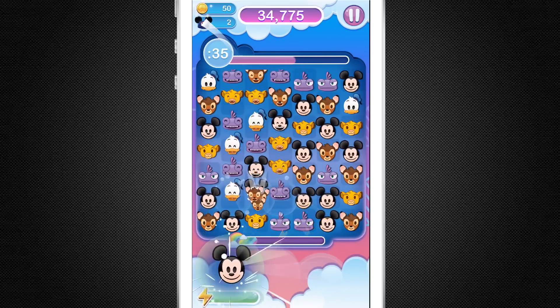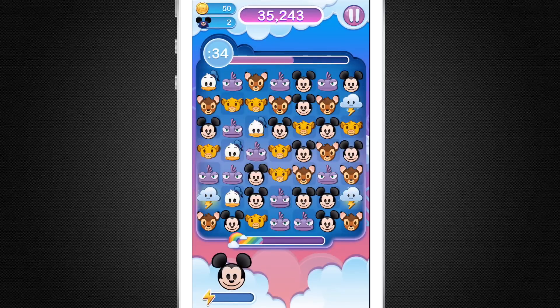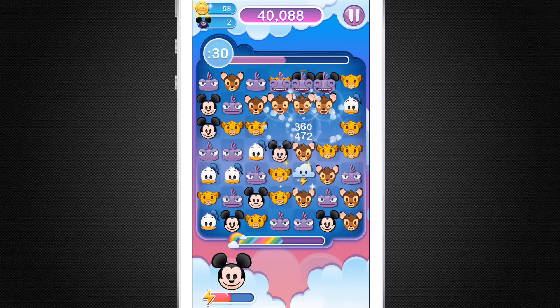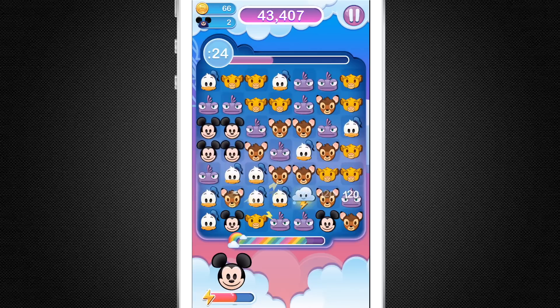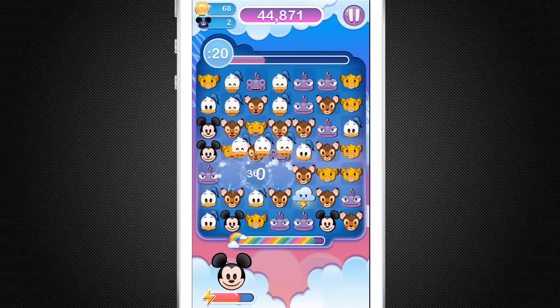We got Monsters Inc here, Bambi, Mickey Mouse, and Simba. Now Mickey Mouse has a power-up — you can see that power-up bar on the bottom. You gotta fill it up and you can use that. Each character has their own special ability. So Mickey shoots these little magical things up onto the game screen that you can play, and it'll help you out.